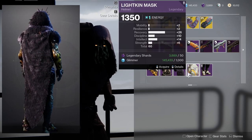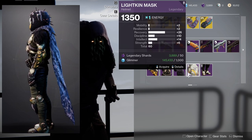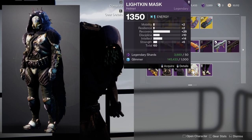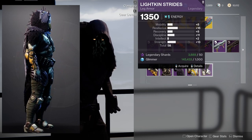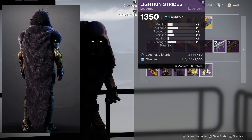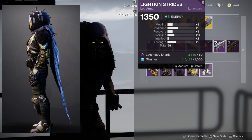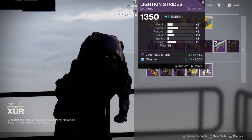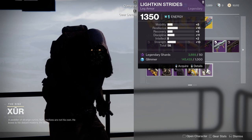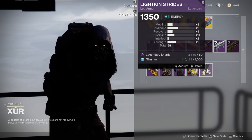The helmet has 26 on recovery which is pretty nice, but 2 on resilience and mobility is pretty bad. For the Strides we're looking at 8, 16, and 8 — I would pick this up. Once you masterwork it you'll have 10, 18, 10, and at that point you could put another 10 on mobility or recovery.